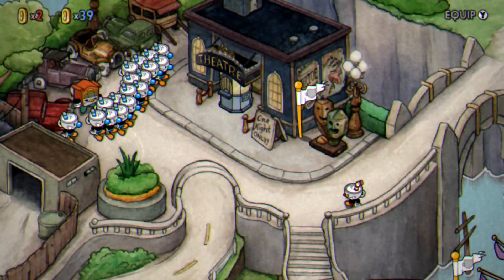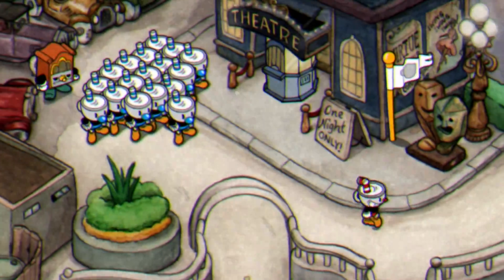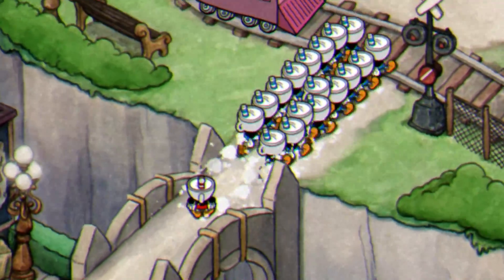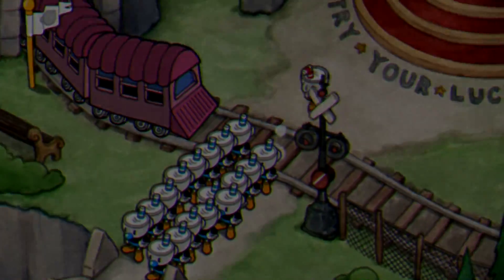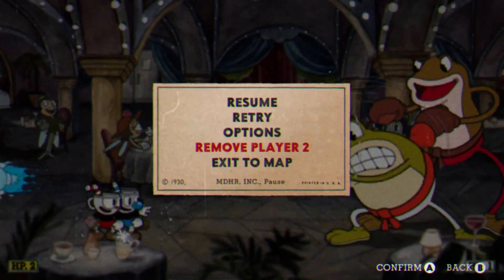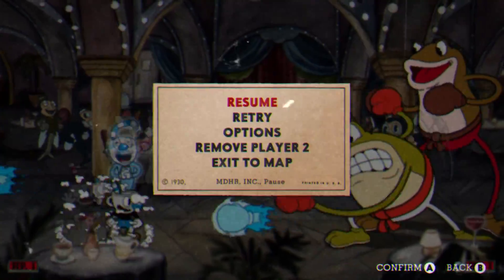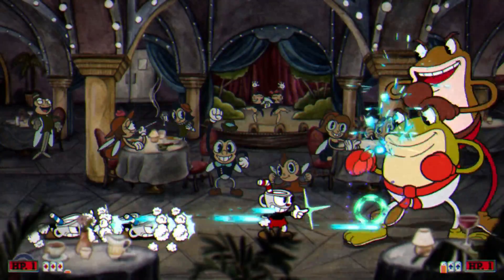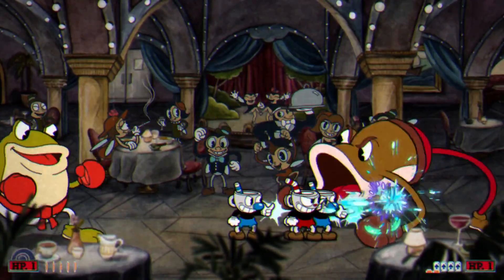I know that doesn't seem too impressive, but of course you can stack this one as many times as you want to, giving you what the community has dubbed as the Mugman Army. Using the exact same method on a boss stage, you can get a huge amount of Mugmen for complete madness. They're all controlled by player 2, but they're also all independent of each other. That means that if one dies, the others can carry on like normal and even parry the dead ones back into play.